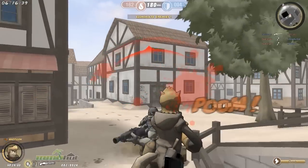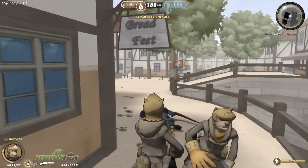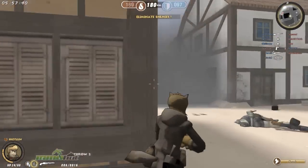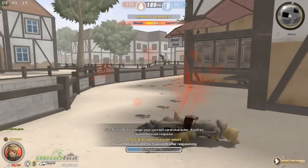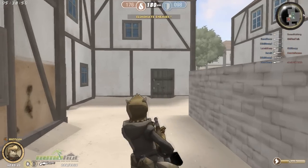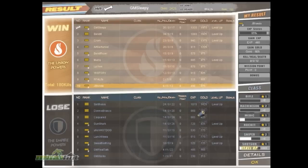Do any of the other classes have anything other than a pistol as a secondary, besides the medic with a machine gun? Right now all the secondary weapons are kind of pistols, although some snipers have a repeater with a little more fire range — that's useful when the enemy bears down on your position. We're looking at different stuff coming into the game for our next beta and commercial service, and we're looking at maybe silenced pistols as well for some secondaries, so you don't get revealed on the map when you shoot them. That allows you to really get the drop on people.